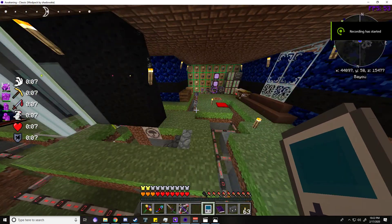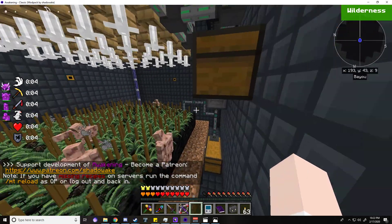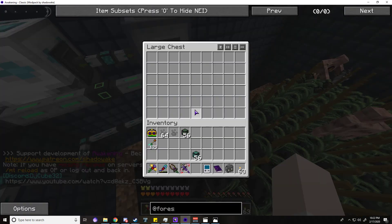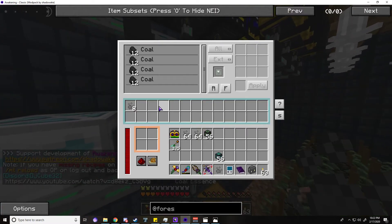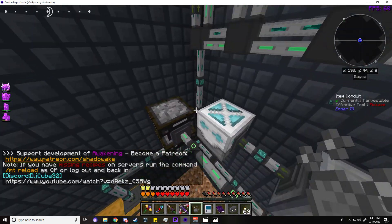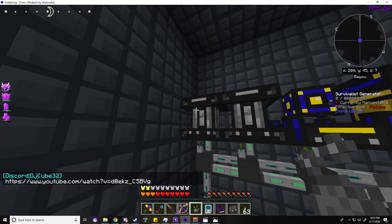Alright, let's start the generators. This is my coal farm — the coal will be picked up and taken into these large chests, which are then taken to this crafter, which is self-powered. The coal will all be taken into here and then taken out.